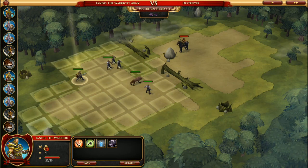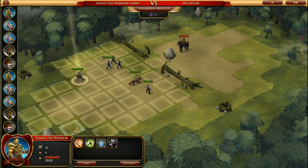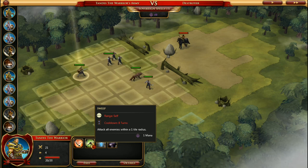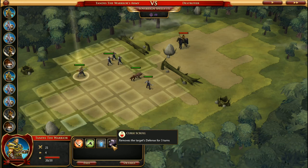Down here you find individual units' attack capabilities, movement speed, health, and their various abilities — some are ranged, some are not. Tandis has no ranged abilities so we can't reach the enemy this turn. Smite does 50% more damage and takes 5 turns to cool. Sweep attacks all enemies around him. We also have 3 health potions and 2 curse scrolls. We right click to move Tandis into position, then use a curse spell — though he resists it.